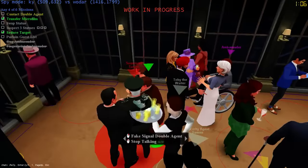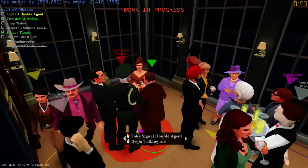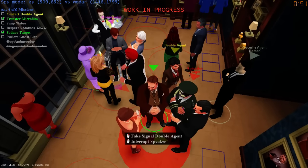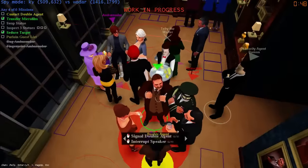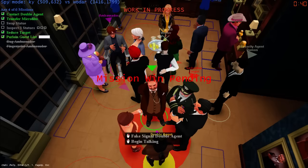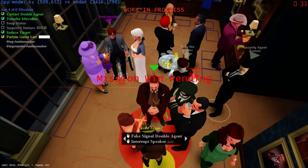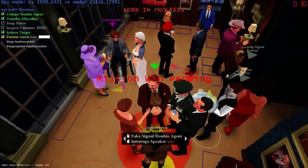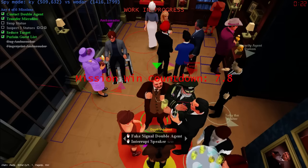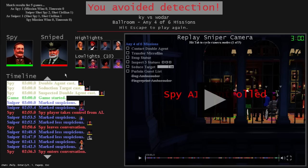I don't think he suspects me actually. What's left - purloin, swap, or contact double agent. Come into my conversation, double agent, please. Signal double agent - done. Got a green test so there's no talking animation. And then someone else is going to do the purloin - I just got to stay in conversation. Yes! Oh that was so tense - I had to add time twice in order to get it done.